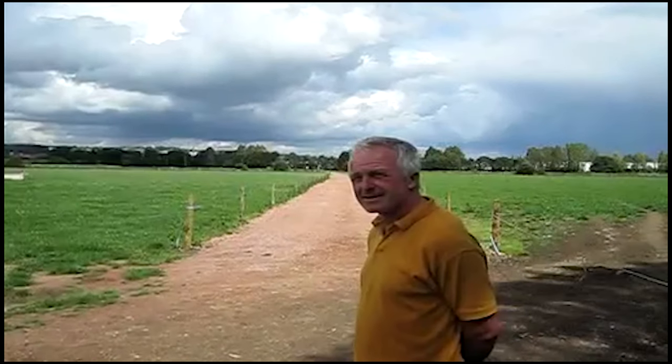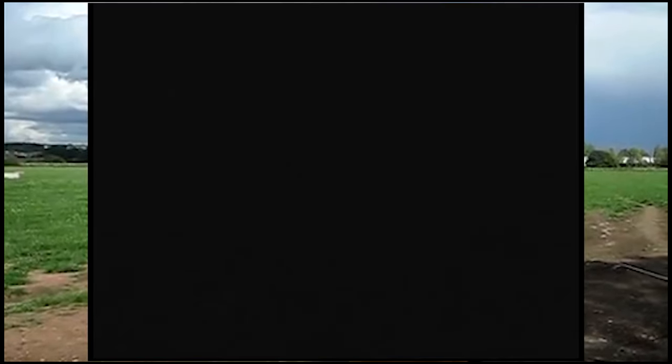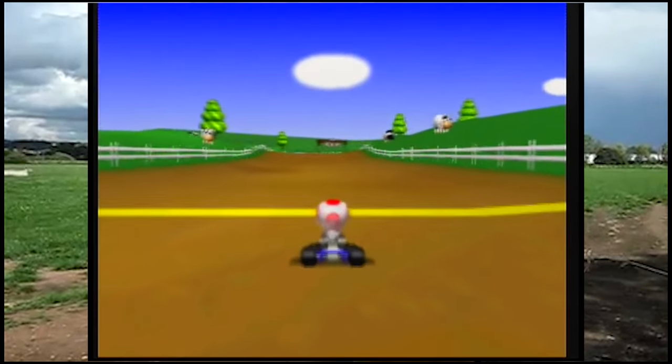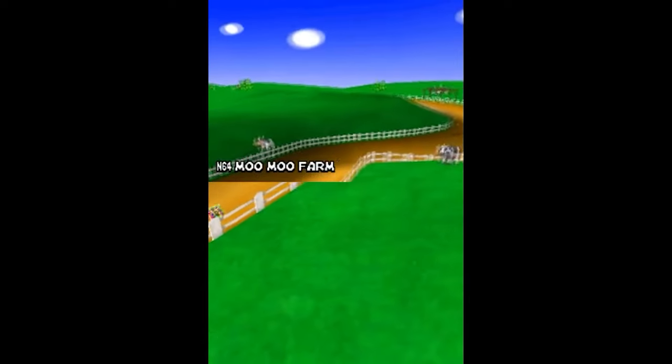Next course — we're getting into our top four now: cow track. Hi Gavin, it's Piers here. We've come to talk about tracks today. We've got one behind you — can you tell me about the farm, the soil type, and the number of cows? Here we are milking 600 cows, and the milking platform is on a heavy silty clay, so access is very important. I think that one speaks for itself.